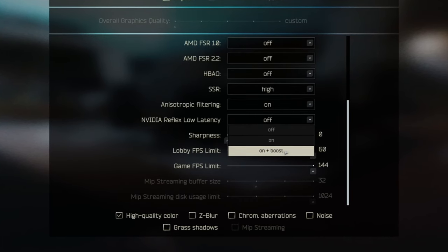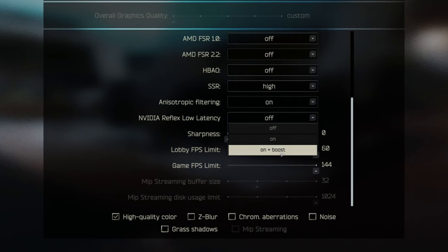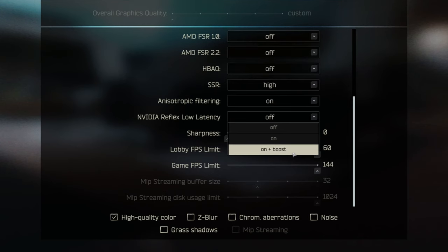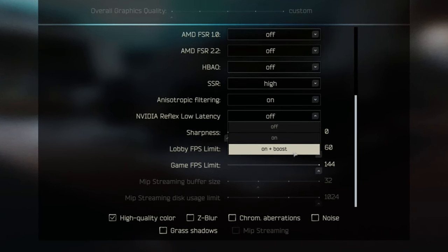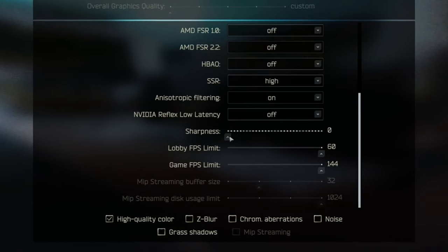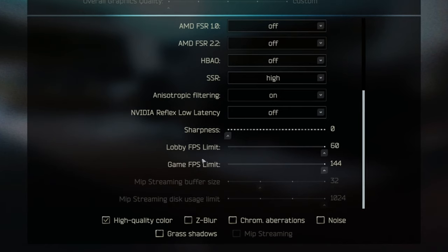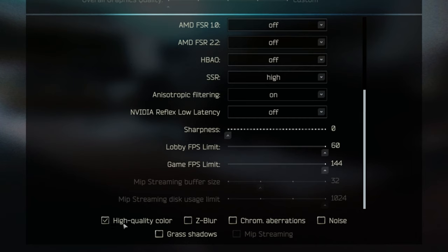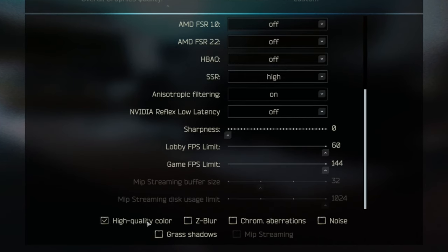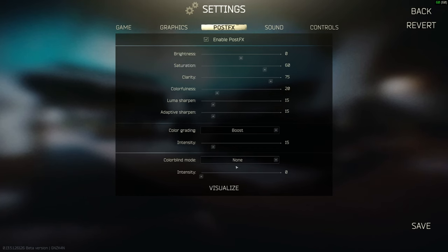Nvidia Reflex I used to have set to 'On + Boost' like a lot of players, but lately it's been causing issues — sometimes cutting frames in half. Test it out, but if your frames suddenly drop, turn it off. Sharpness I have all the way down to zero — especially for recording it looks a lot better. Lobby FPS limit is 60 and game FPS limit is 144. High quality color — have that on, it makes the game look a little better. Grass shadow — important that you turn that off, as it makes it harder to spot people laying in grass.